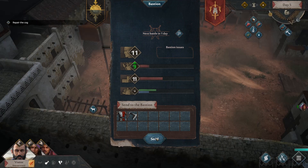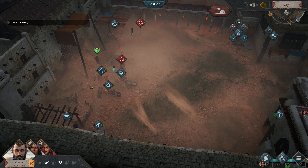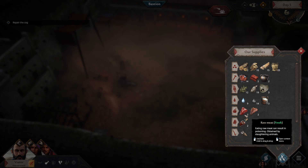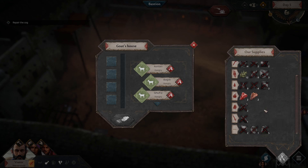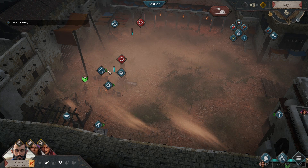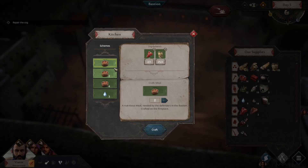That means we have 31 against 26 — that should be sufficient. Quick look at our fishing, almost finished. Let's slow down and have a look at the goats. We now have the butcher's table — do we have any raw meat? Yes, two raw meat, so we're going to make a couple of meals. They are hungry. We want to upgrade but we need tools, bricks, and we are creating bricks. Let's make eight meals.